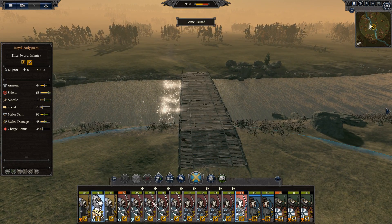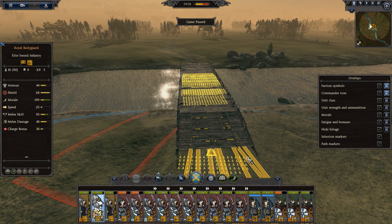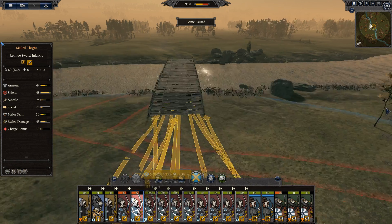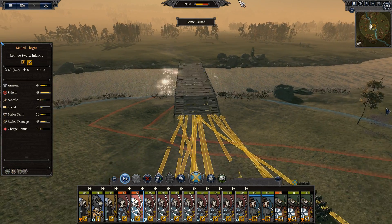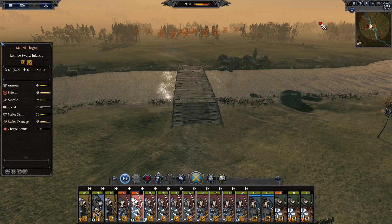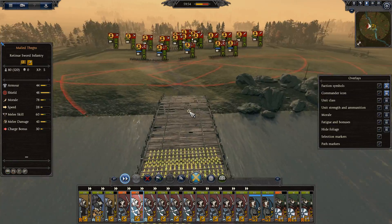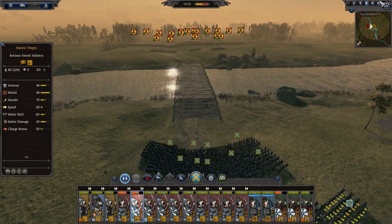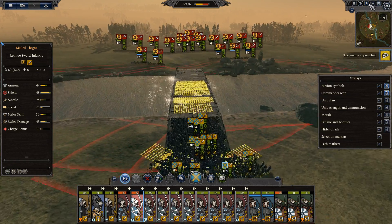And you four can set up down here, just in case. Key thing here is to get into position quickly. We might have to shield wall early, which I prefer not to do. But if we can get into position...